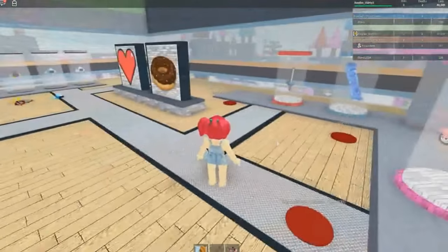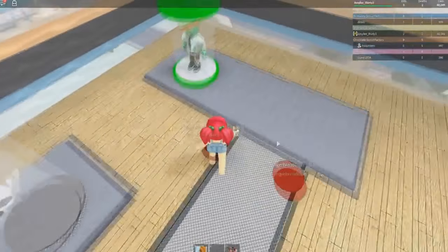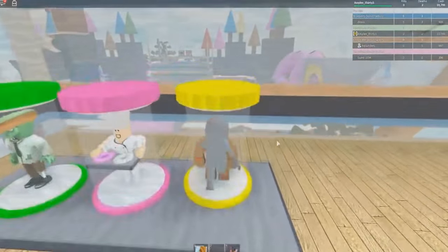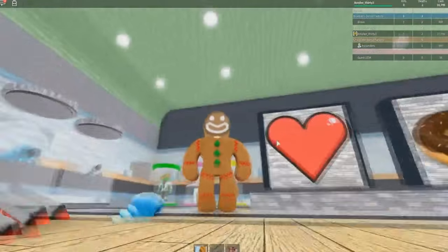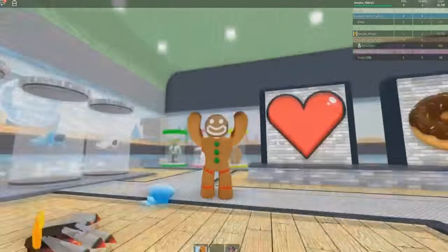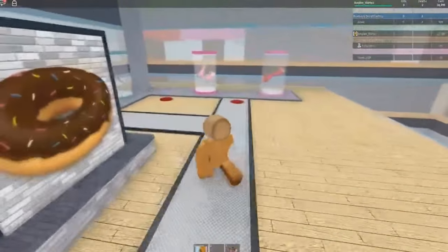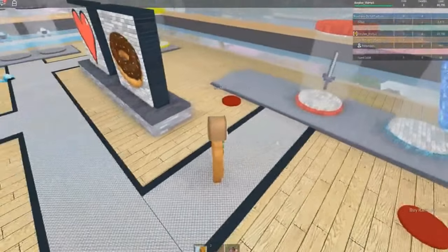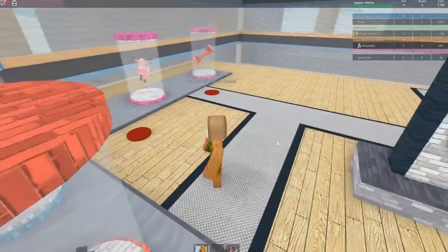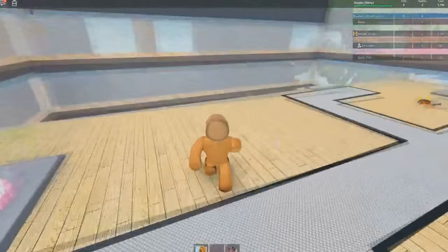We have 40,000 left, so let me go and see what else we need to buy over here. Let's buy the donut baker and gingerbread. What happens if we walk into him? Oh my goodness, we've become a gingerbread man! I'm so happy to be a gingerbread man — this is amazing! We have 10,000 left — we can buy a motorcycle, giving us 7,799 left. We want to buy this unicorn and a rainbow blaster.